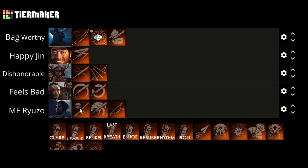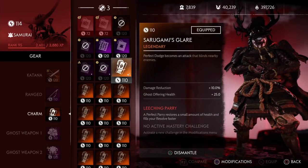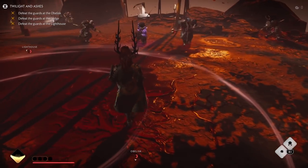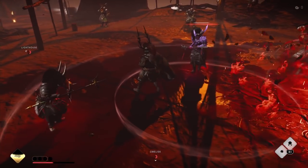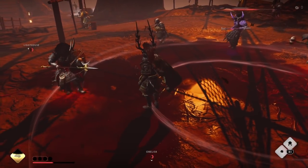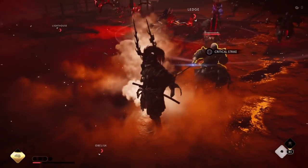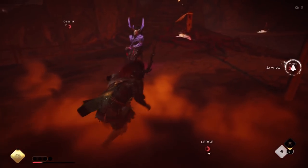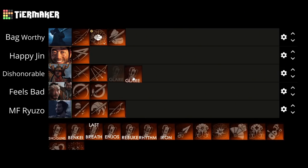Moving on to charms, starting with Sarugami's Glare. Your perfect dodge becomes an attack that blinds nearby enemies. Because we have no stat boosts to increase our perfect dodge window, this is really hard to proc. In its best situation for those who are good at dodging, it only blinds enemies in a small radius, letting you get a couple attacks in before they recover. However, the major benefit is that it does do a spinning attack along with the blinding effect. Because of this AoE attack and because you can proc it 100% of the time if you're skilled, I'm putting it at the Dishonorable tier.